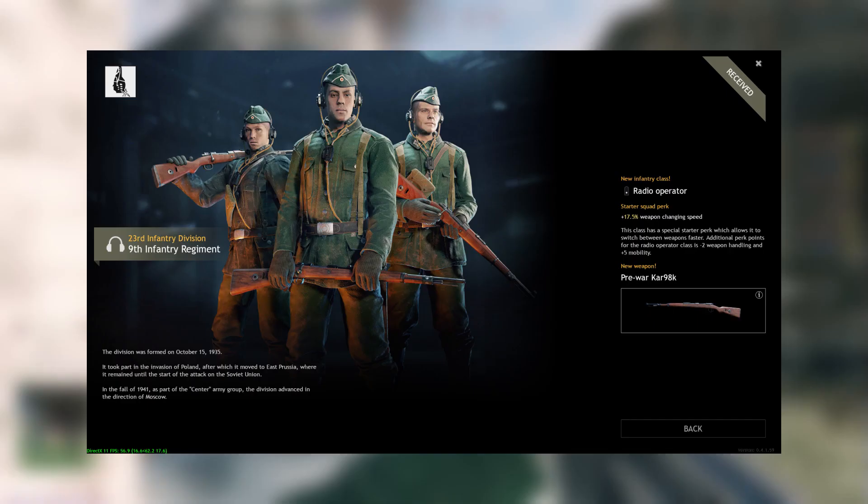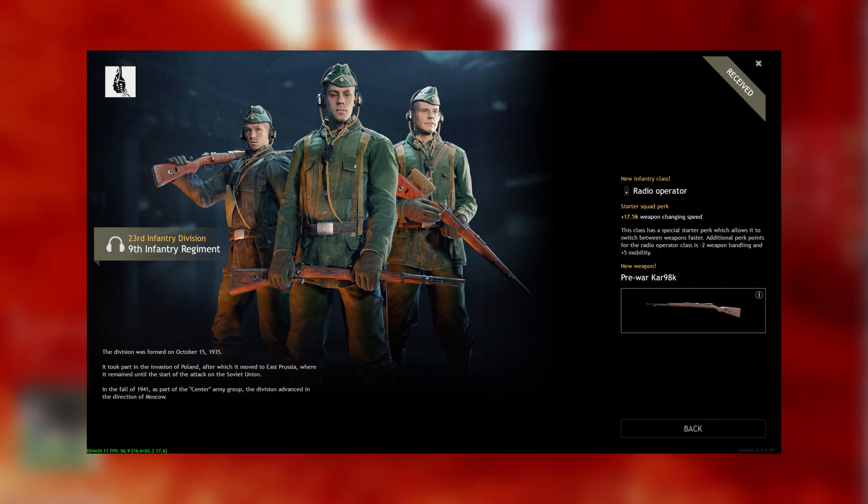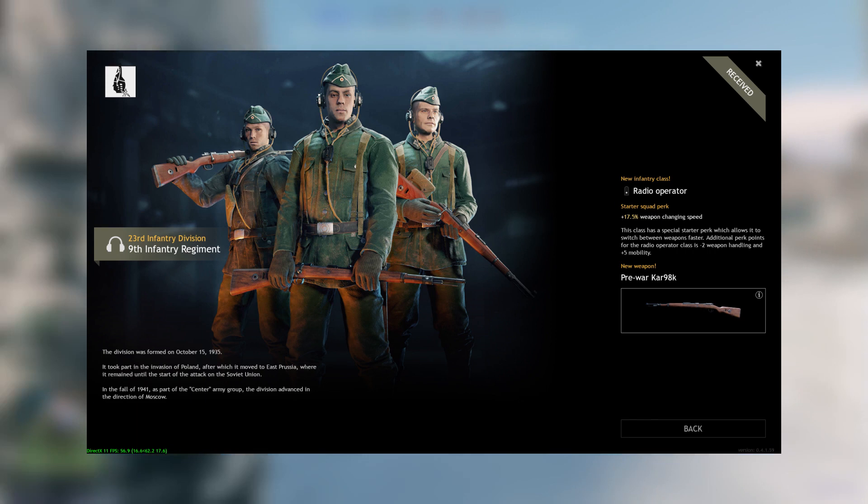Level 6, your pre-war Kar98k. Throw that out and just get the radio squad, which comes with the pre-war Kar98k. Radio squads right now are really, really important — I highly suggest that you deploy and use them. You will be needing this for the rest of the game until you get something better. Upgrade the radio operator squad, get bombing runs, do anything.